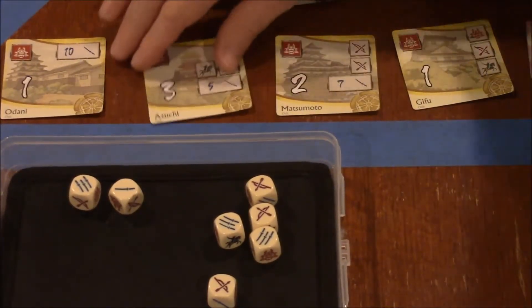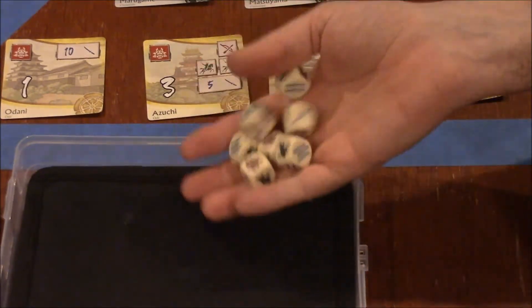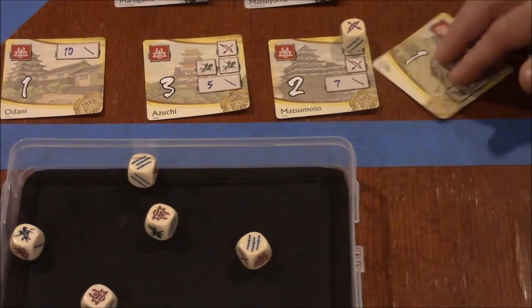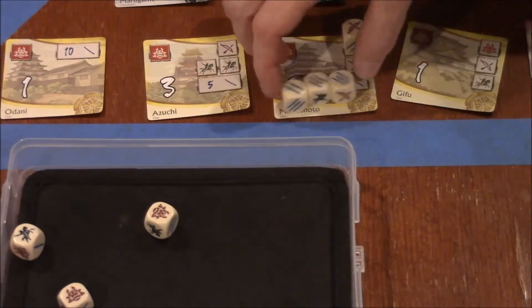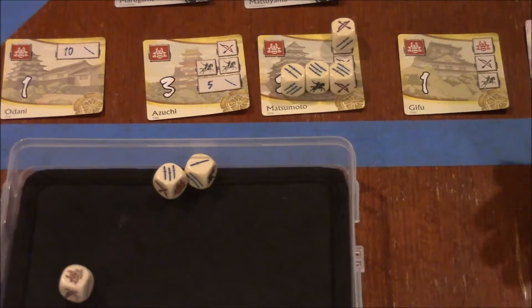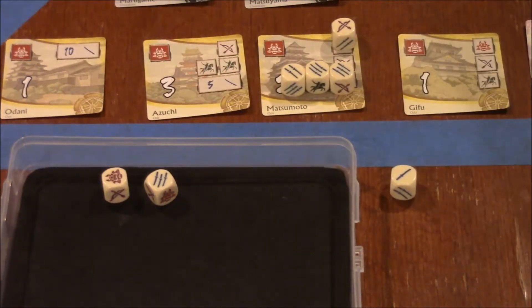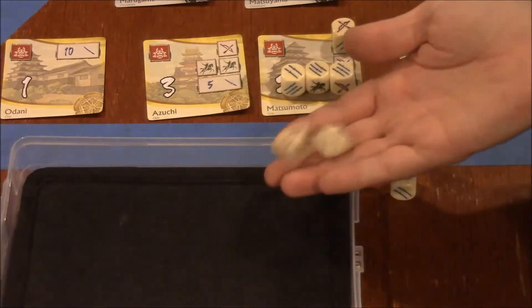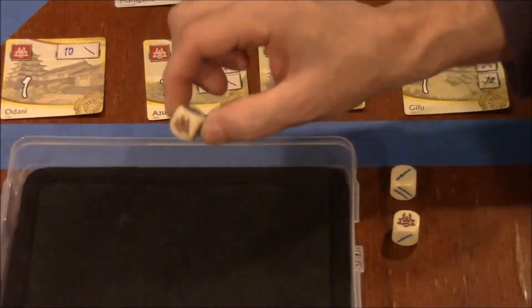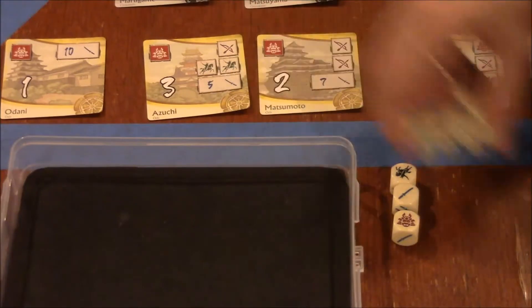Sometimes you're not always going to be successful in getting the rolls you need to claim a castle. If we need 2 bows and 7 swords, and we got a bow on the first row and 7 swords on the second, but on the final roll we don't get a bow, you have to take 1 die and set it aside — you're not allowed to roll that die anymore. You get more attempts but each failure costs you a die, until you have just 1 last die with a 1-in-6 chance.